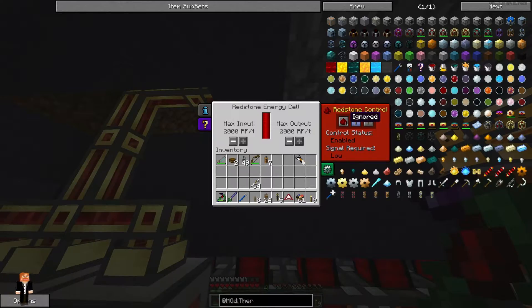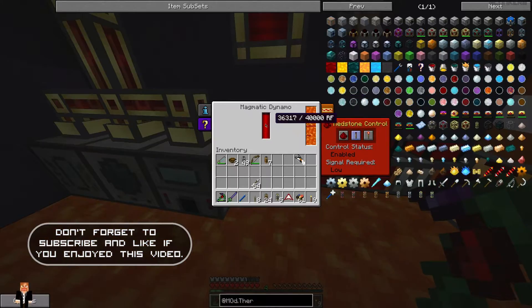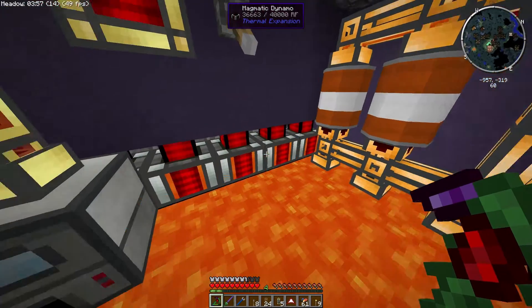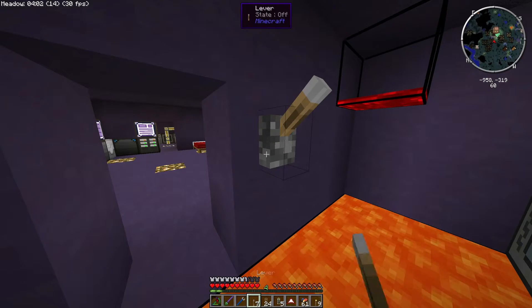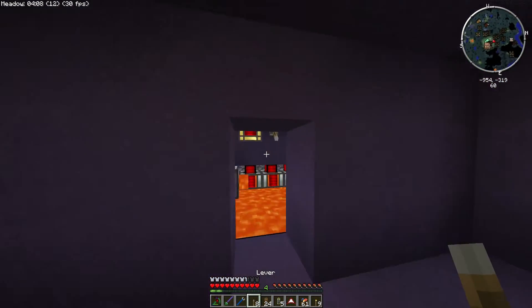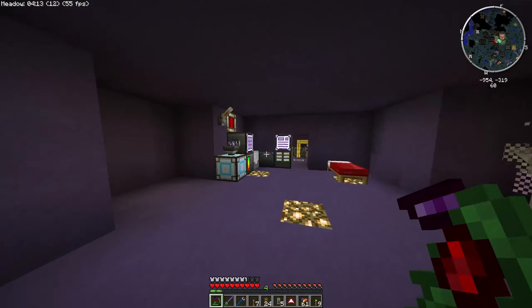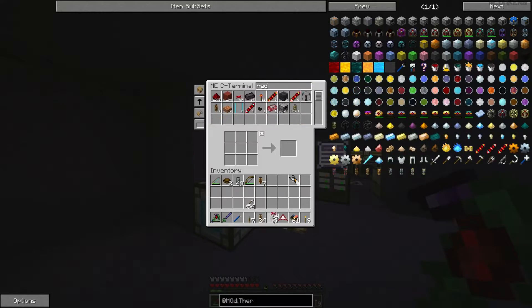Turning that to low makes it so that... No, actually, if we turn that to low, that means that it needs to be powered to be turned on, doesn't it? So what we'll do, we'll make two levers here, get rid of that. We'll get some redstone out.